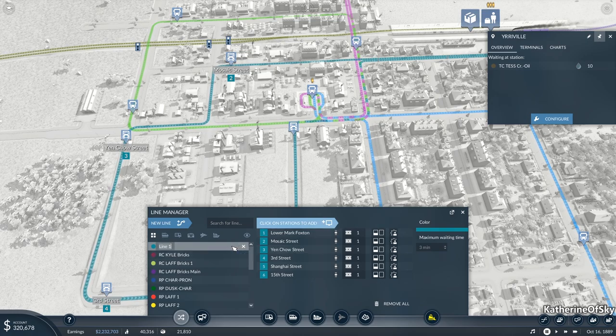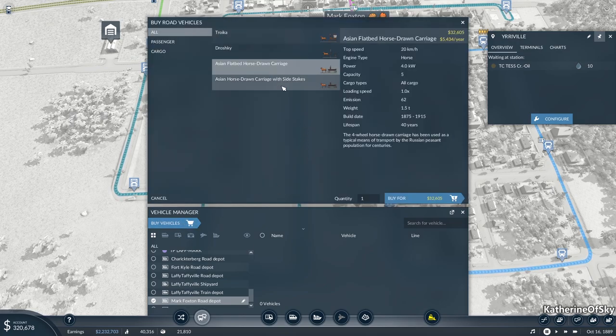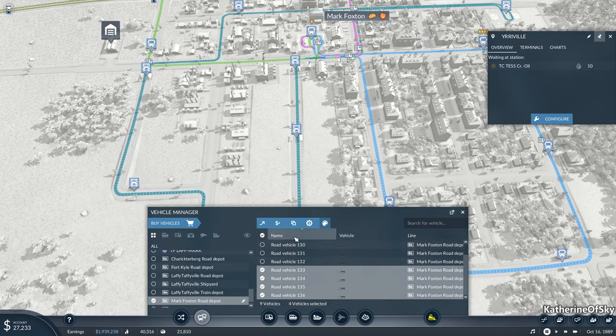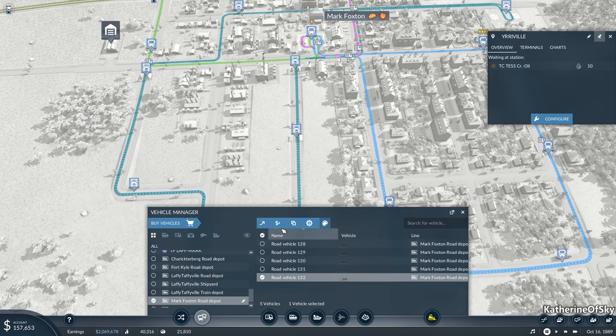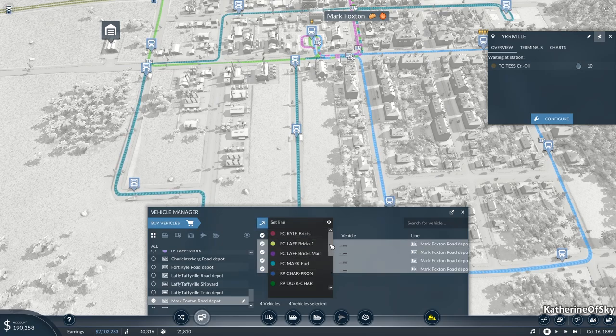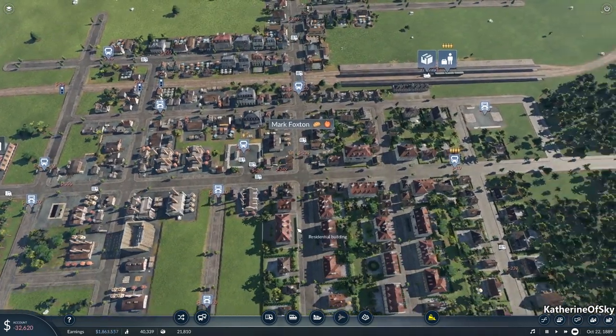So I'm going to call this road cargo Mark fuel. Now let's buy some vehicles. Oh, horse-drawn carriage — side stakes is not going to work for this, I think. Let's buy four of these. Oh no, I didn't want 41 of them, thank you. One, two, three, four — sell please. Yes. One, two, three, four. Okay, sell the last one. Yes. I hate when that happens. I've done that several times and it's really not ideal. Anyway, let's select all and then put these on road cargo Mark fuel. We spent way too much money on this process, but it will be fine.